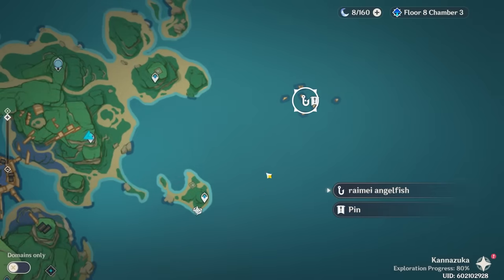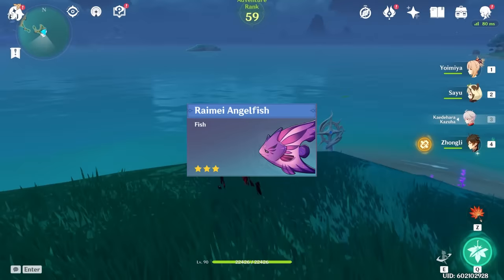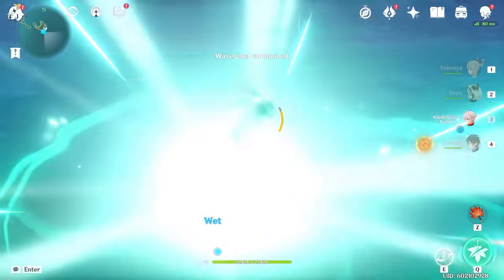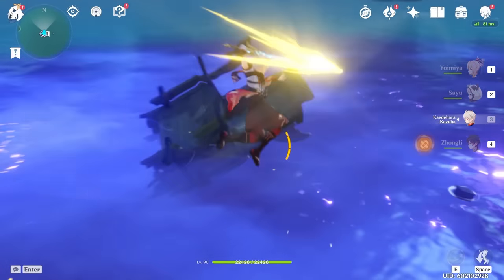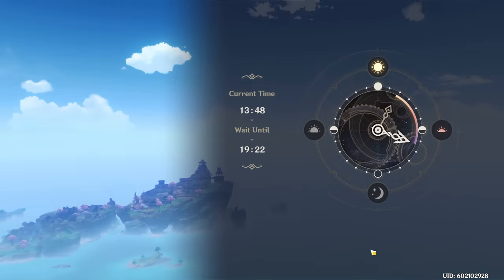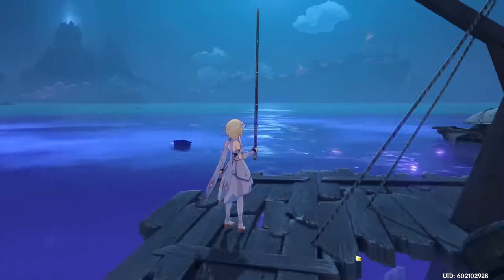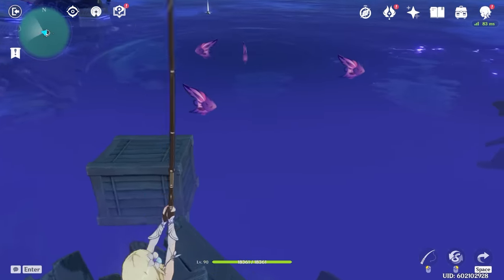Let's familiarize ourselves with where these fish are. The first fish to note is the Rai Mei Angelfish, located out in the middle of nowhere in some electro water. I highly recommend taking the Wave Rider from this waypoint over to this fishing location. These fish can only be caught at night, so adjust your clock accordingly. Each world has roughly three to five of them, around four on average, so you'll need about four to five worlds worth of Rai Mei Angelfish to get the 18 required.